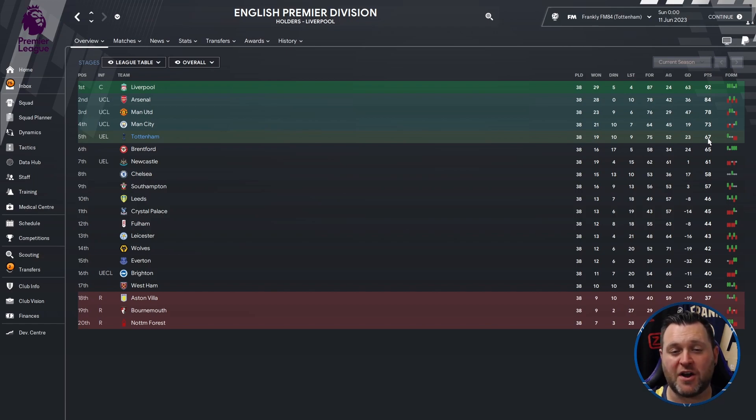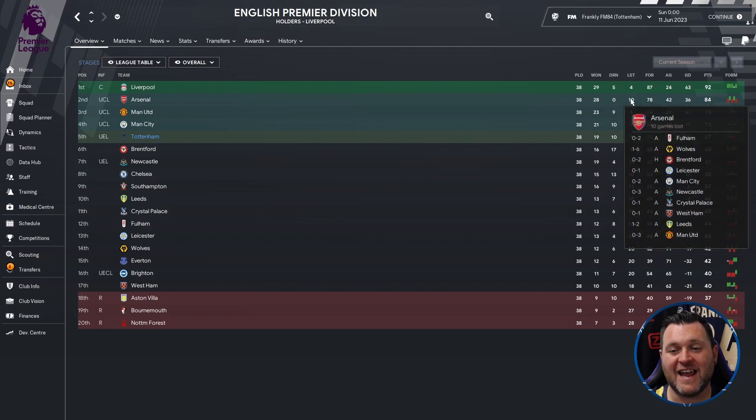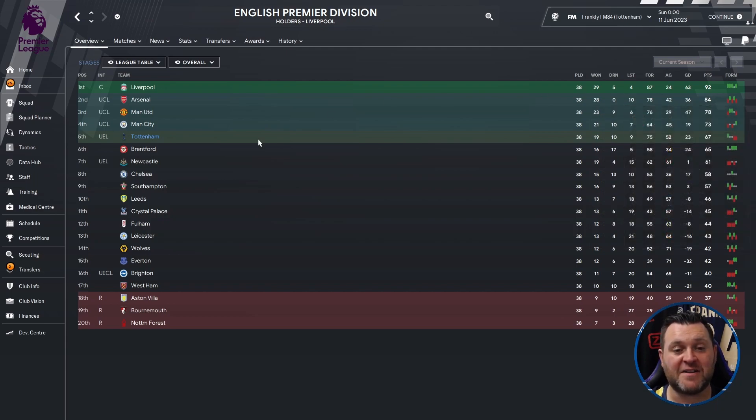That put them 17 points behind Arsenal who finished in second place, and even further behind Liverpool who won the league. One interesting thing to point out is that Arsenal didn't draw a single game — they won 28 and lost 10, which is something I don't think I've seen in too many seasons.